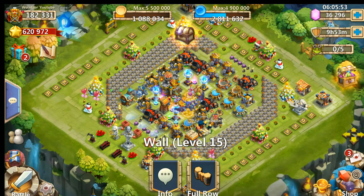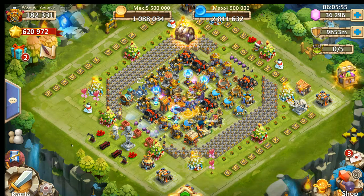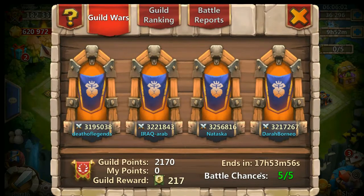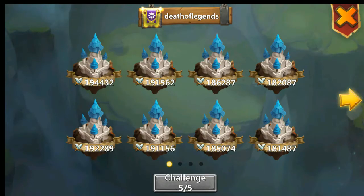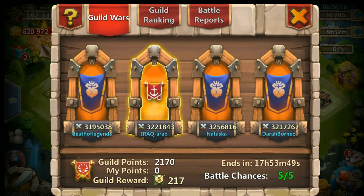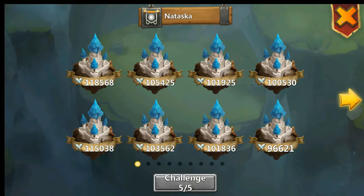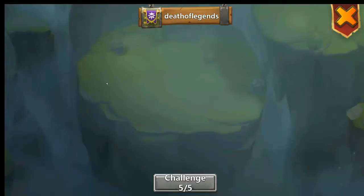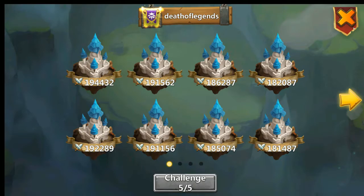Hey everyone, this is Wuzo here. I'm gonna do some guild war. First of all, we have to check the highest might. Let's start — that of Legends has 194, and this one has 184, that's pretty low. This one has pretty high ones: 213, 210. So I'm guessing these four probably, and this one — yes, that's gonna be the top five.